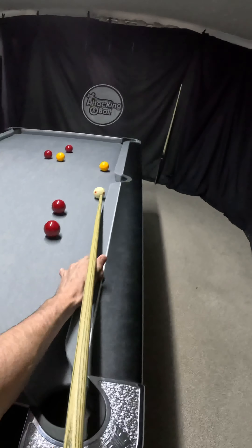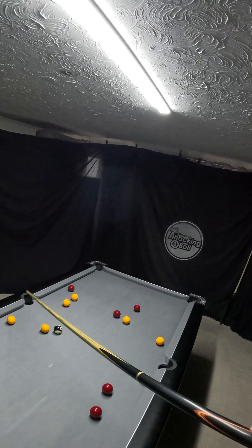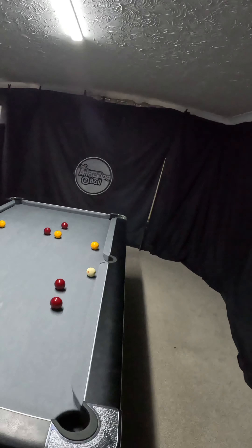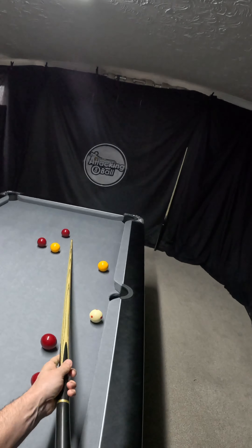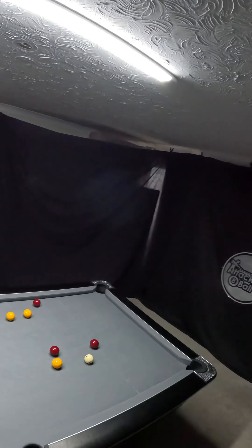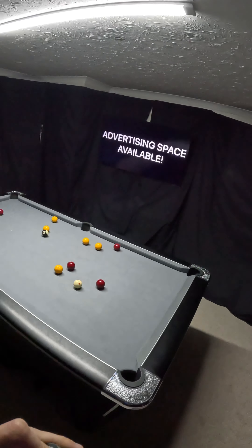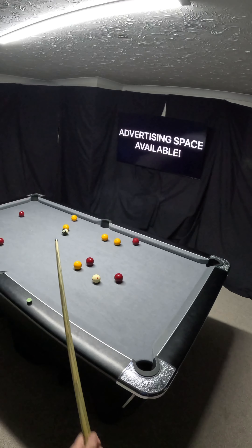Or I can play topspin on this ball and try to run into this red — actually I could probably avoid that red, land here, and play this yellow into there. I think the topspin option is the one I'm going to go for. I'm going to be hitting the right-hand side of this red and I'd hope to leave this yellow into this middle pocket.